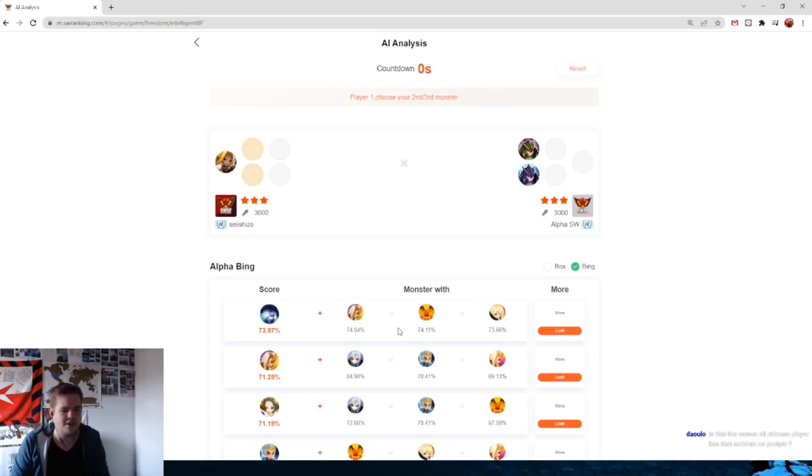Is this the reason all Chinese players have the emblem on their profile picture? Exactly — they have close contact with these guys, so there's a whole bunch of beta testers, most of them Chinese. The people that made all of this are also Chinese.